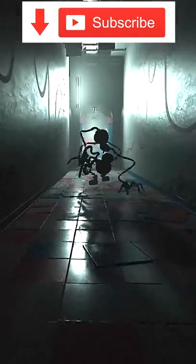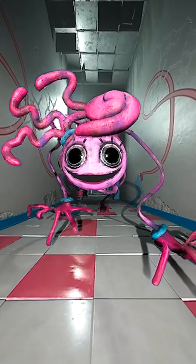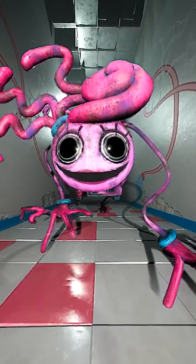In Poppy Playtime Chapter 2, Mommy Longlegs chases us into this room and we must grab a switch to defeat her. But within this room there isn't actually anywhere to hide. However...